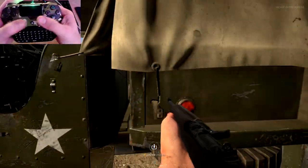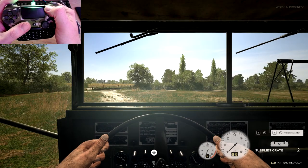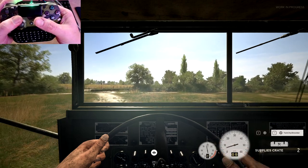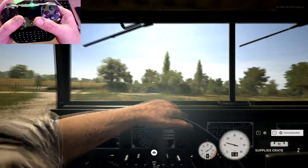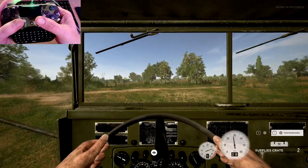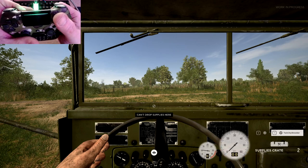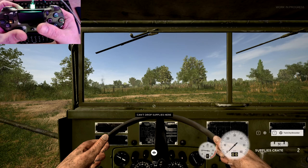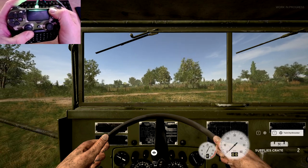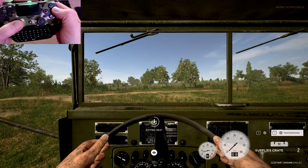Now we'll hop in the truck. Once in the truck, hit the start button to start the vehicle. Forward is to drive. I would press L2 to drop supply crates — as you can see, you can't drop supplies in friendly territory. Back up is just down on the stick. Hold it to shut the engine off. Circle to get out.